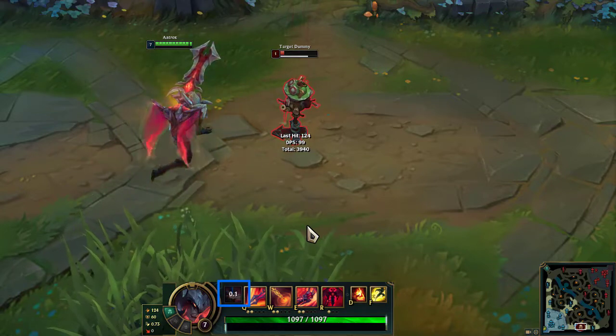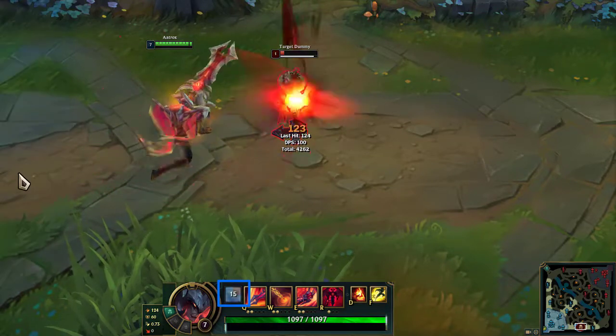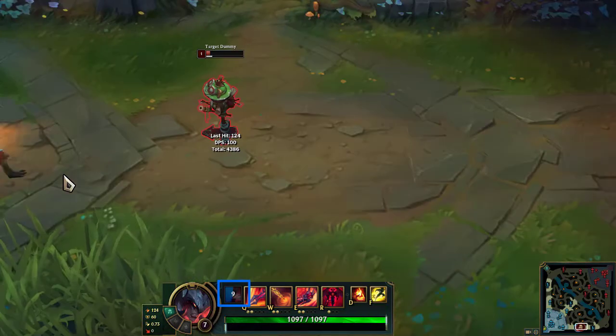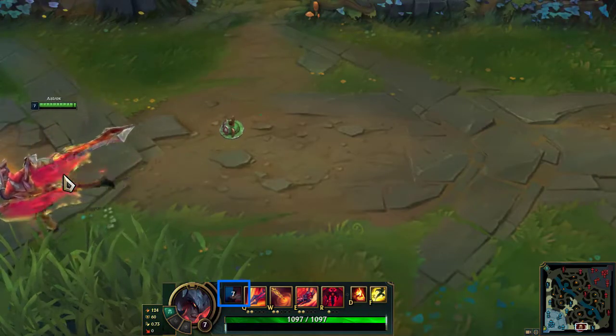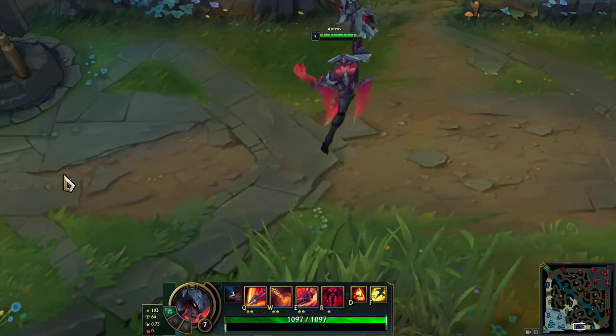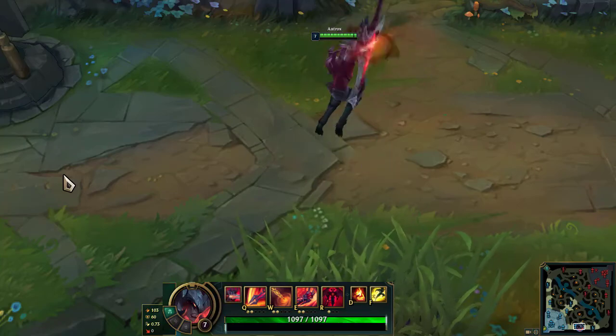However, attack and ability hits against champions and large jungle monsters reduce this effect's cooldown by 2 seconds. Hits with the edge of Darkin's blade, his Q ability, reduce it by 4 seconds instead.